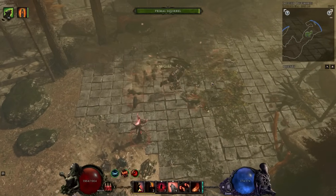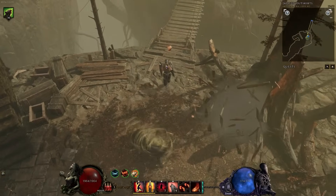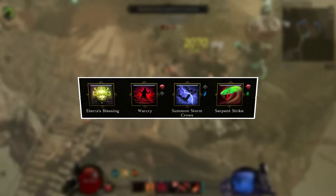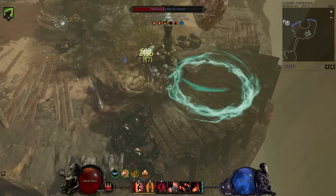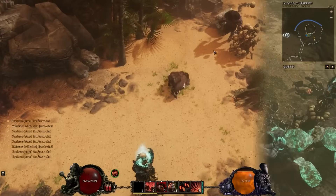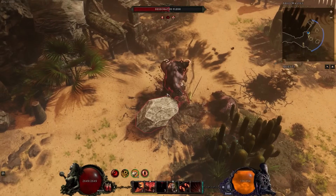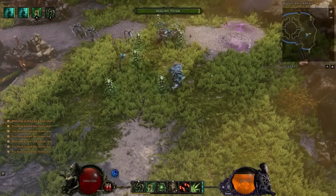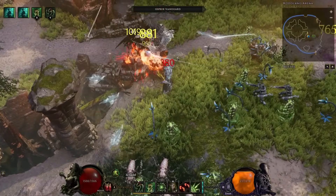The three mastery classes for the Primalist are Beastmaster, Druid, and Shaman. The base skills for the Primalist are a mix of damage, minion, companion, and buff skills. The Beastmaster is a pet build with a wide variety of minions. The Druid allows you to transform into three unique forms as well as summon minions. The Shaman is all about the elements — tornadoes, earthquakes, avalanches — and has strong support for totem builds.